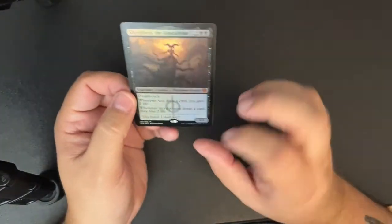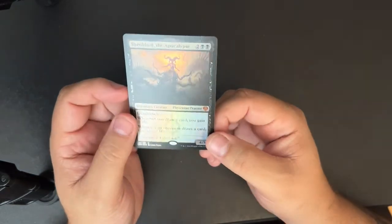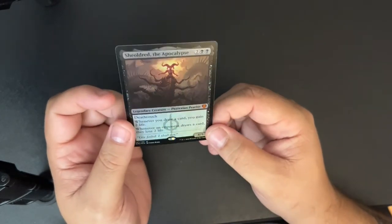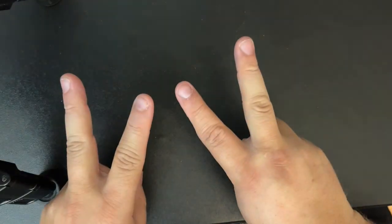I think the biggest hit out of the box was this potentially textured foil Shielded. Even if it's just a regular foil, the foil Shielded is good. The Phyrexian Ajani is good. It was a pretty decent box — I'm not unhappy with it. The set looks good; it is so far a fun draft set. I will report more on that later because I'm probably going to draft some tomorrow. Till next time — peace.